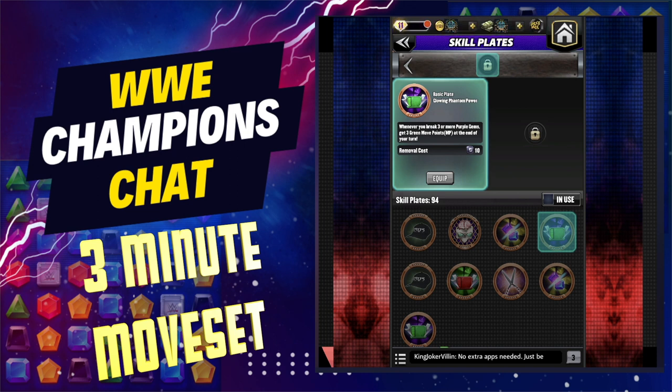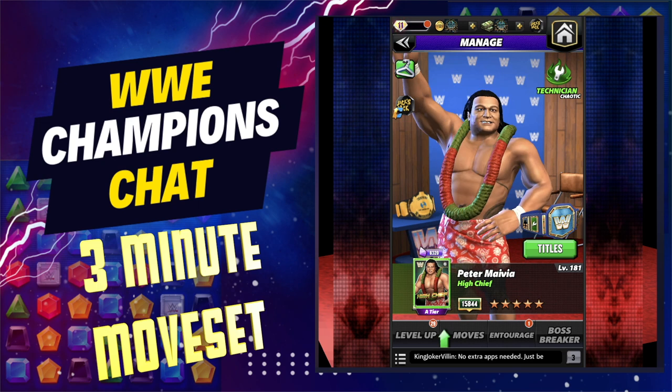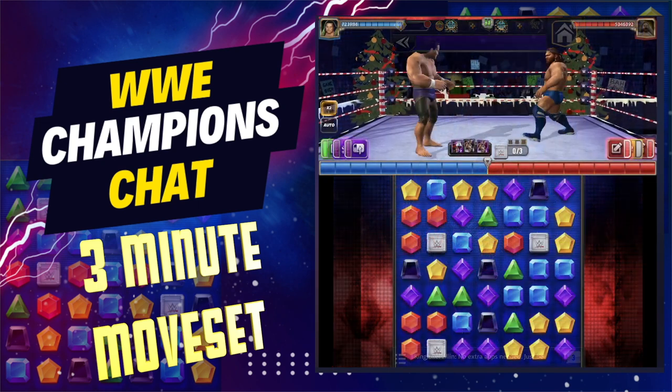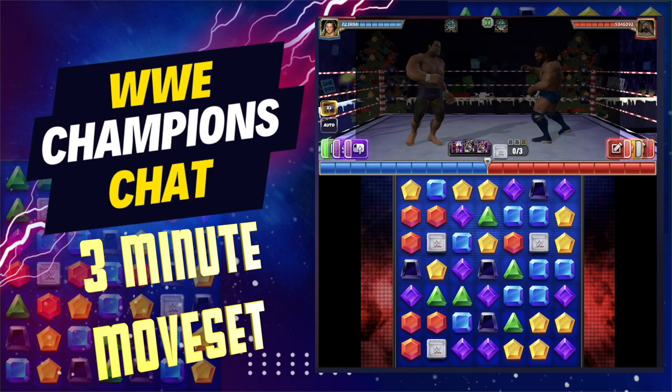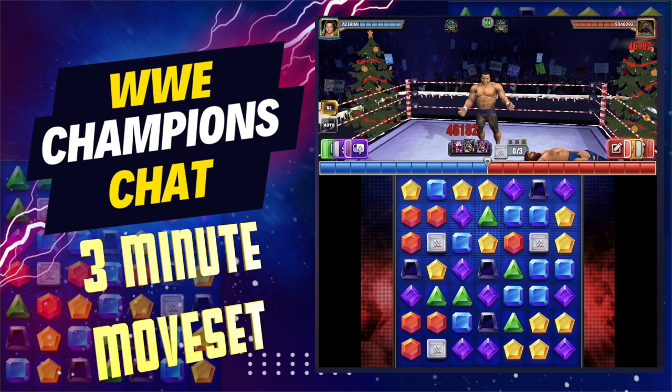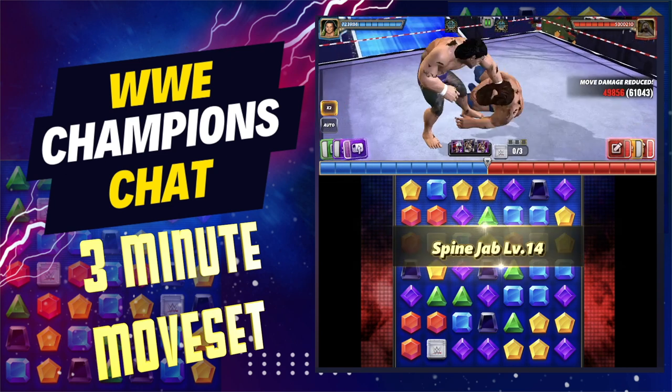If I did unlock the strap though, I would do the basic plate — the glowing phantom power — where whenever you break three purple gems you get three more green MP to continuously reload. You should start loaded on turn one in almost every mode, but again this is mostly for tour CSS builds.